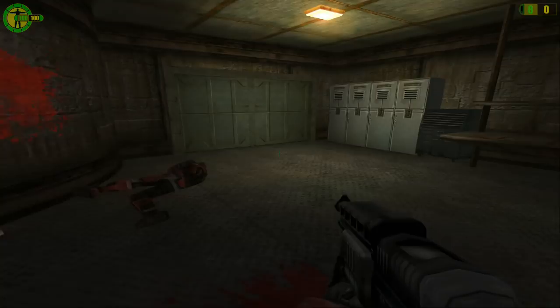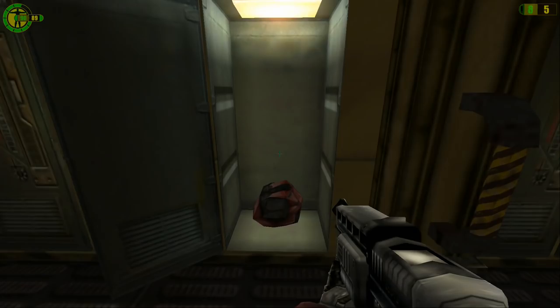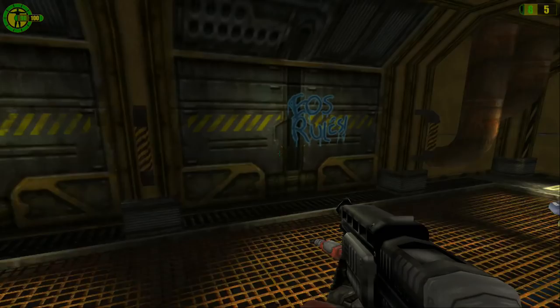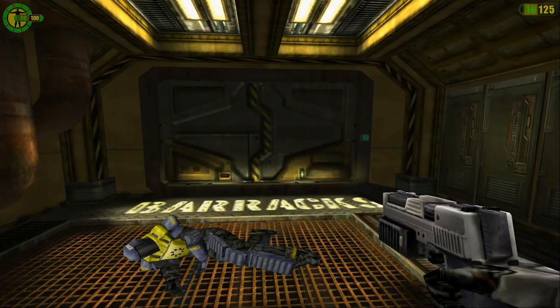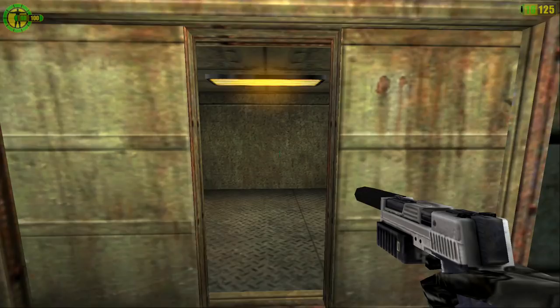We're about to go into our first airlock, and that was our first use of the shotgun right there. Pick up more shotgun ammo — it reloads very quickly every time you reload it, so it's pretty good for that. Shotguns are definitely effective at pretty much point-blank range, and I'm going to hold off on using that as much as possible for a little while. First we're going to save and then go through here. It's not the easiest area to get through, so we're going to be careful.